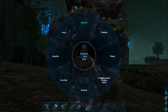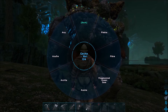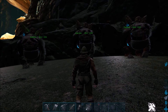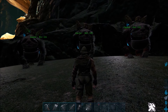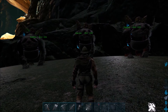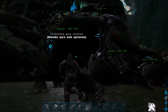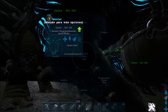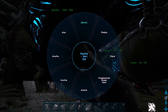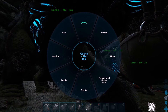Nos puede dar loot o algún recurso. Por lo que he podido analizar, cada Gansha nos da unos tipos de recursos. Este por ejemplo: nos da piedra, fibra, fragmentos de gema verde, aceite, arcilla y azufre.